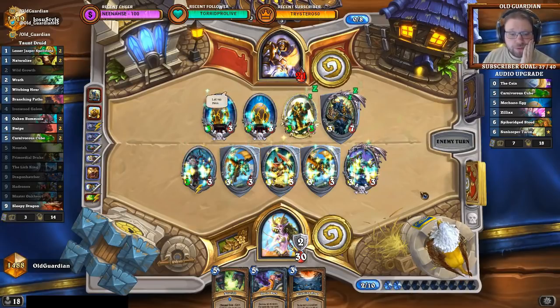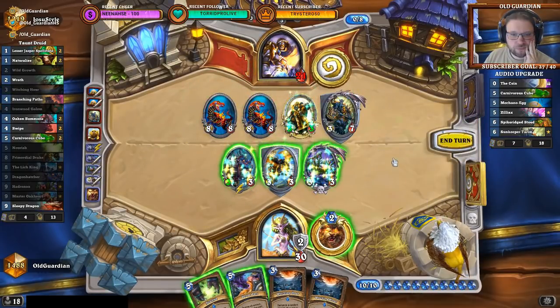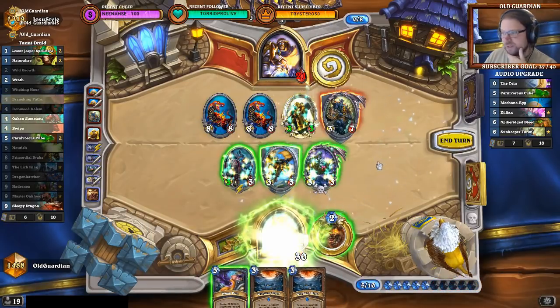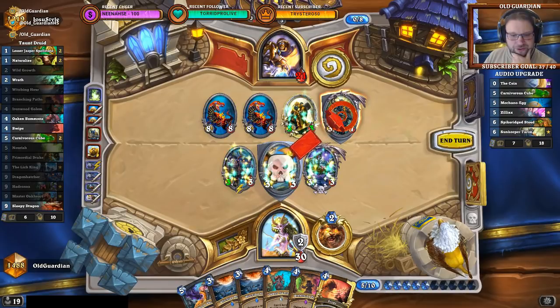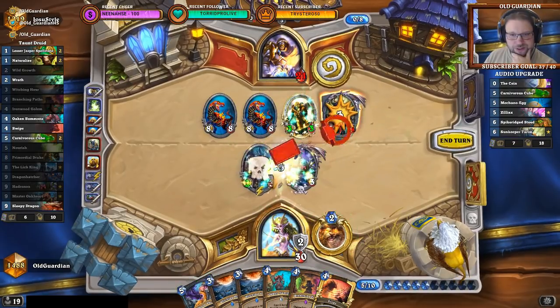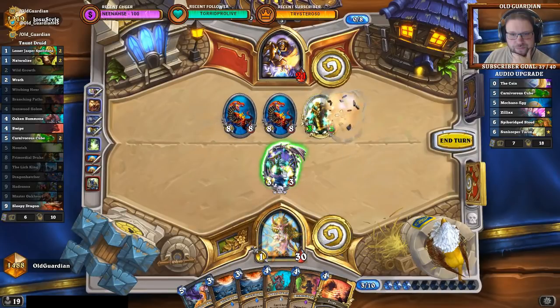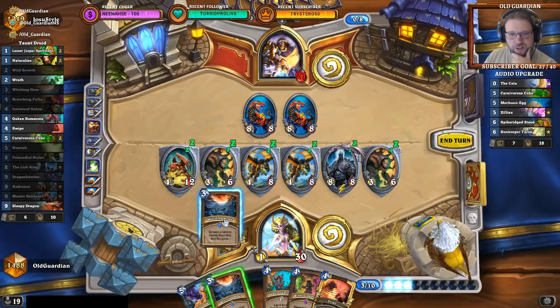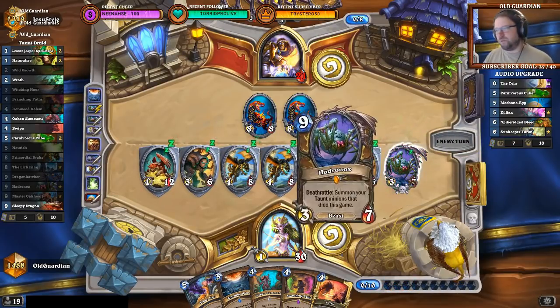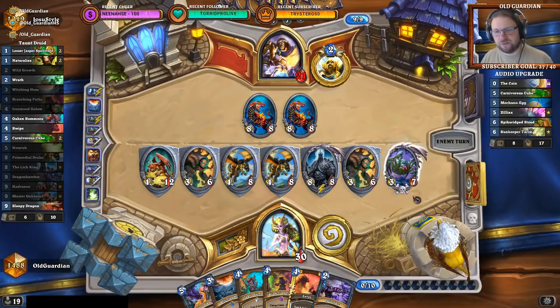MC Tech is stealing Hadronox — do you think he runs MC Tech in that deck? I don't, but he could. We're going to Nourish for three cards. This one goes here, this one goes there, this one goes here. Hadronox goes there. We get some taunts on the board again and I'm going to Witching Hour another Hadronox, so I play around Equality. He needs Silence and he needs Equality. So do you happen to have both? Because if you don't, then killing this board doesn't do much if it just comes back again.